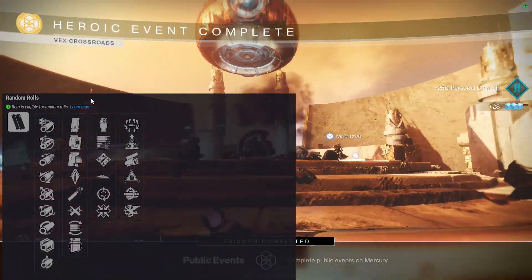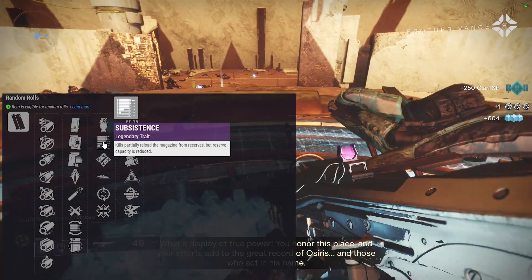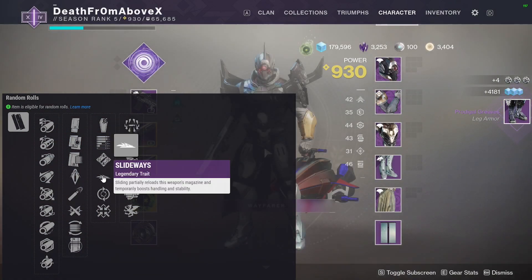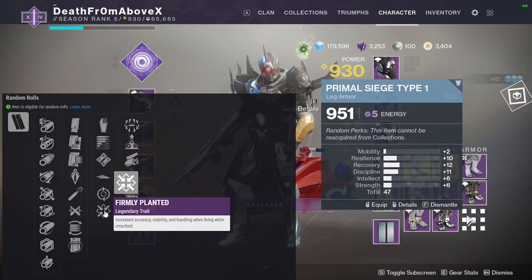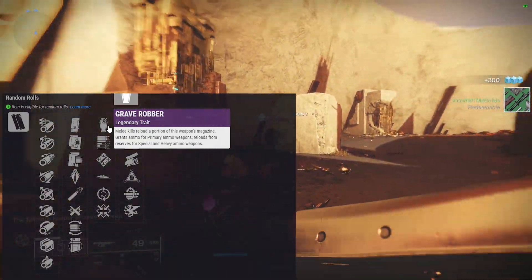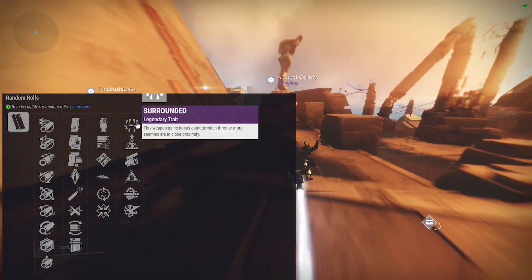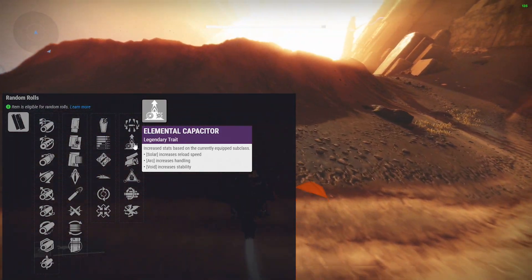For perk column one: grave robber on an auto rifle — nah. Subsistence — yes, I like that. Ambitious assassin for PvE mobbing — yes. Slideways — I don't like it on this, it doesn't work for me. Feeding frenzy — yes please, I'd love that. Firmly planted — I don't like it at all. So my top picks are feeding frenzy, ambitious assassin, and subsistence. Feeding frenzy is the top pick of this column just as a sheer standalone choice.